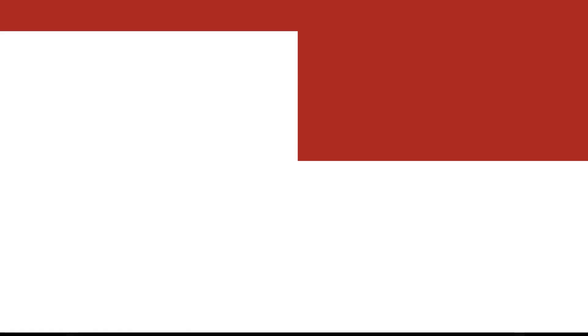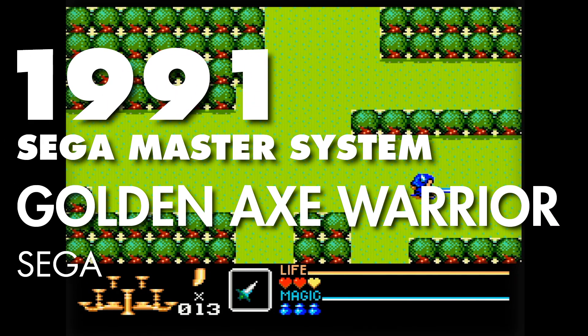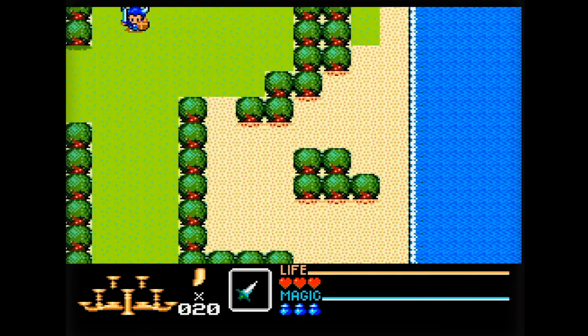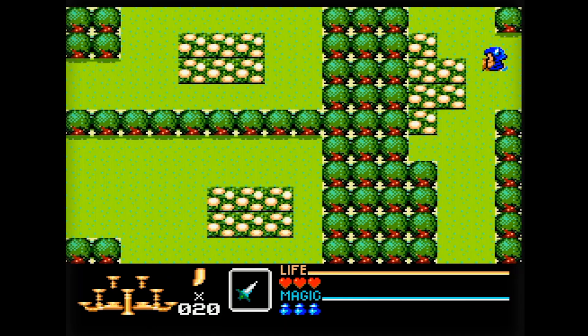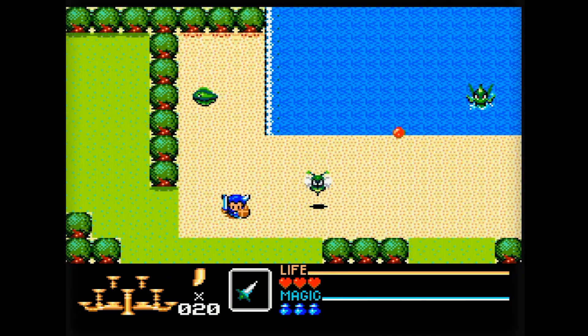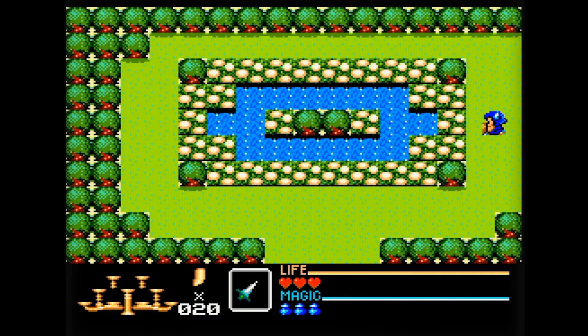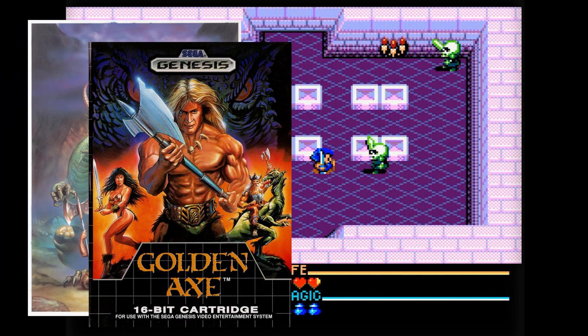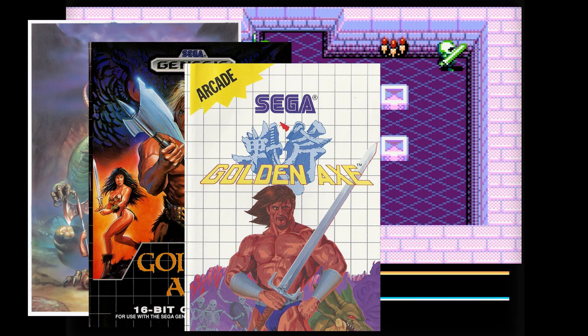Golden Axe Warrior is a completely shameless Legend of Zelda clone. There's no other way to put it. Everything about it, from the general gameplay to even the design of certain enemies, is riffing on the formula laid out by Zelda in 1986. It was developed and released by Sega, hidden in the SEGA Master System in 1991, already into the SEGA Mega Drive and Genesis lifespan, when the SEGA Master System was certainly not doing very well in the US or Japan.